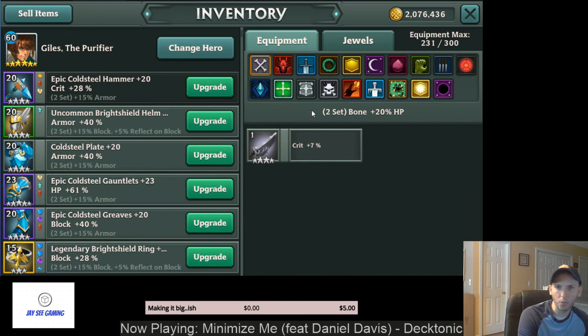For the weapon slot, your options are crit rate, crit multiplier, and power. A general rule of thumb is crit percent is almost always the best option here. The reason is it scales with everything — your damage is increased when you crit, your healing can actually crit as well, and even heroes like Giles who do damage based off armor will benefit more from crit than from power in the weapon slot.